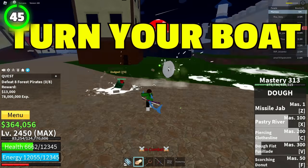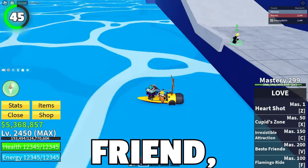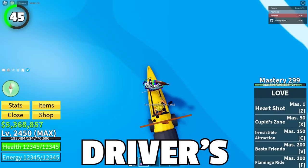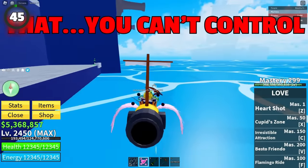If you ever wanted to turn your boat into an airplane, I'll show you how to do it. Use Love's F ability to pick up your friend and then fly into the boat's driver's seat. And boom, now you've got a flying boat that you can't really control.